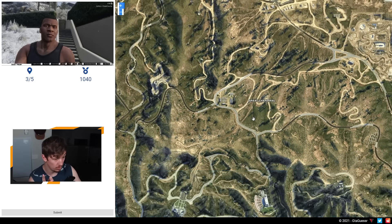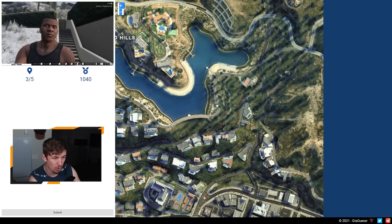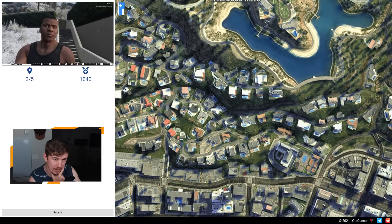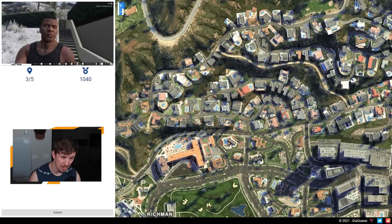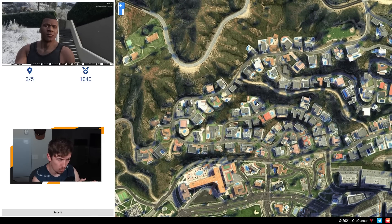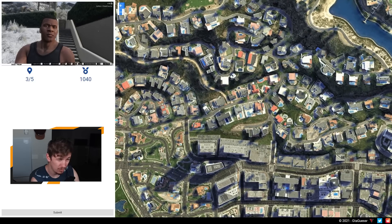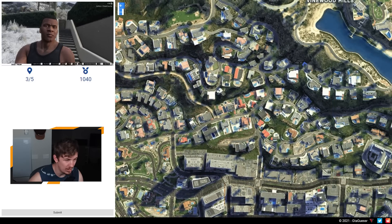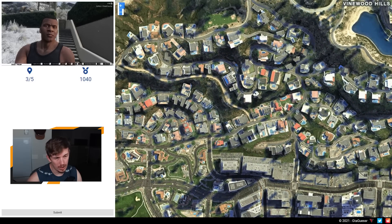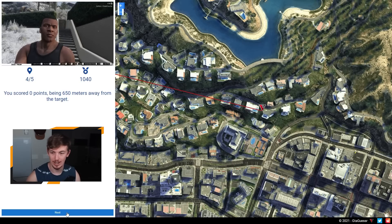I know where that is — that's up in the Vinewood Hills, and it's backing onto a place with a billboard. I feel like it's more over this side. I recognize this place quite well — there's stairs that go up, a row that goes off to the left, and then another layer of houses to the upper right. I need to look at a place with houses to the north right. I don't think it's on this side — probably more towards the center or left. I'm just going to have to send it. I got zero points. It was over there where I originally thought — okay, I'm just an idiot then.